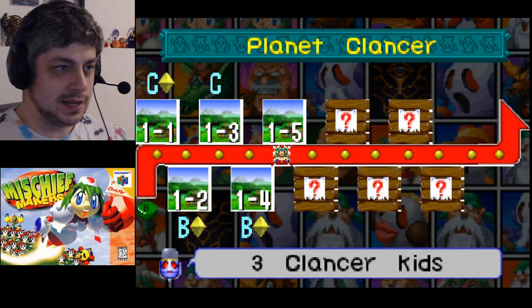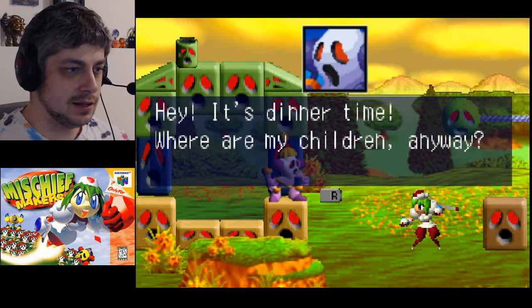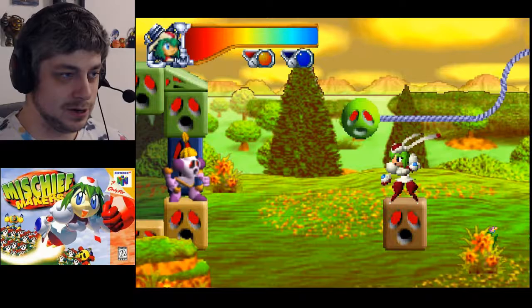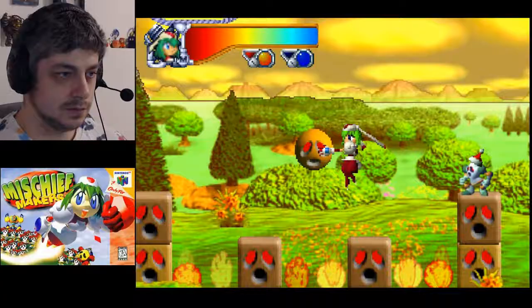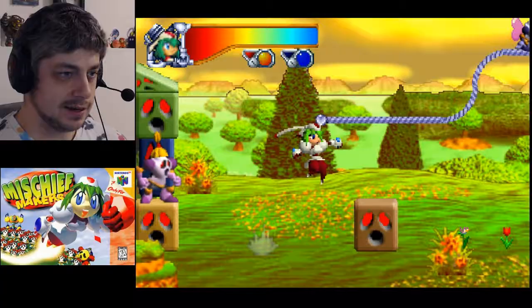Level 1-5: Three Clancer Kids. I was thinking about doing a world per video but that might be too long, so maybe we'll break it up. A mother says 'it's dinner time, where are my children?' She asks Marina to find her three children and bring them back home. In this level to win you have to find three kids and bring them home. There's a weird Clancer butterfly. There's a kid - they're kind of obnoxious so it's a little hard to get them home. Got him - he fell right into my trap, he usually jumps over you.